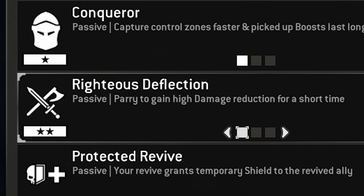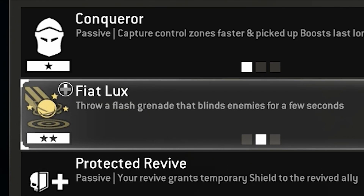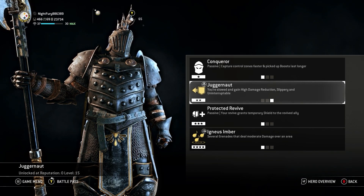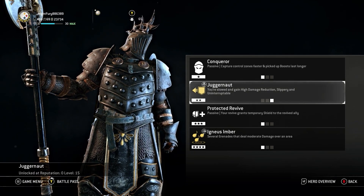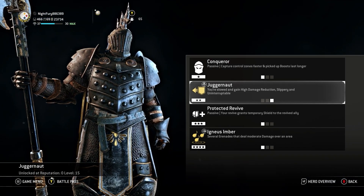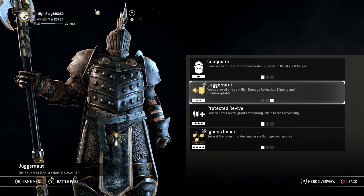For Tier 2, the first feat is Righteous Deflection — a passive where you parry to gain high damage reduction for a short time. The second one is Fiat Lux, where you throw a flash grenade that blinds enemies for a few seconds. The third one is Juggernaut — you're slowed but gain high damage reduction and become Slippery and Uninterruptible. Between these two, I'd definitely take Juggernaut.